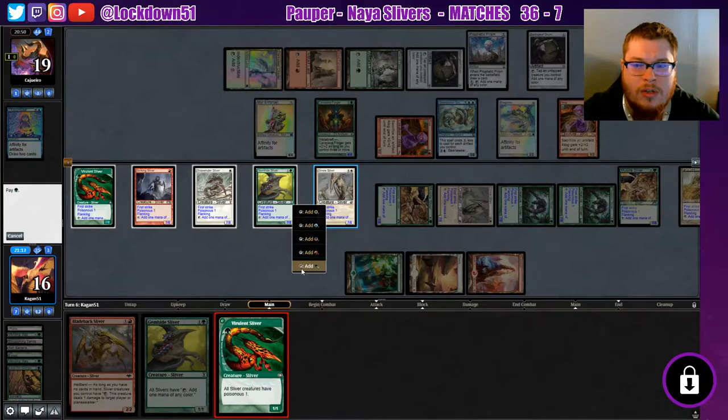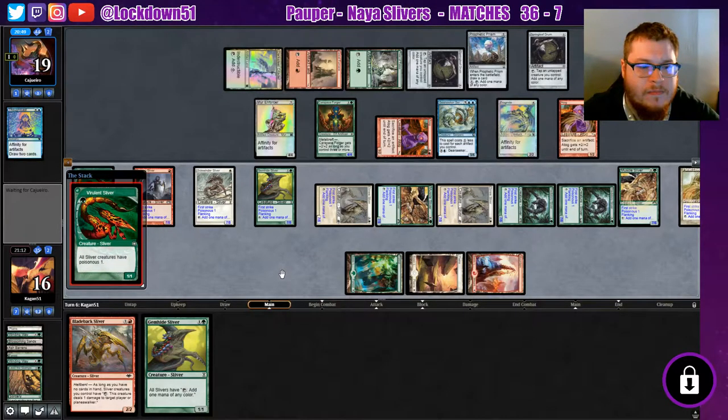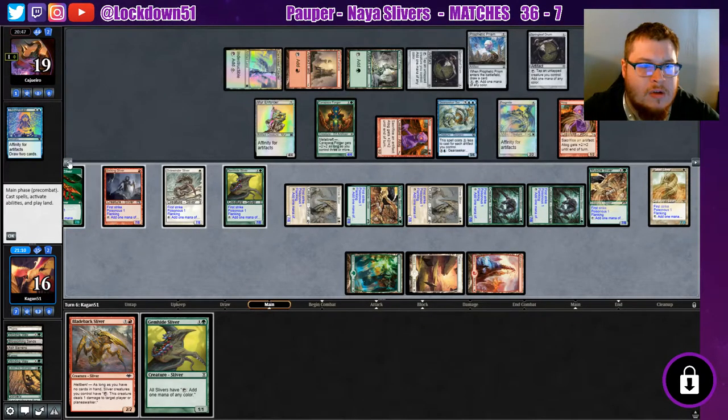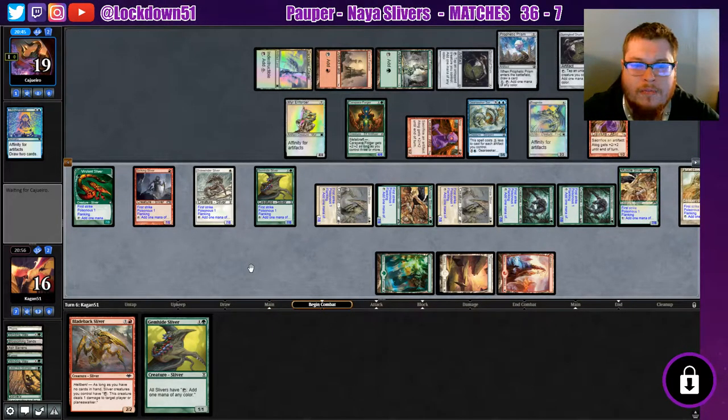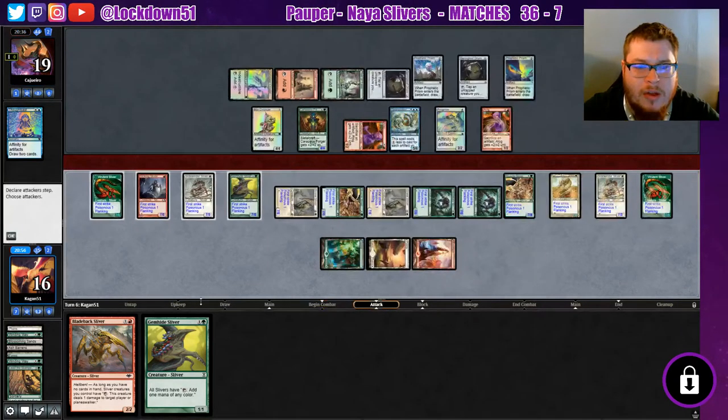I don't really want to swing in with my lords yet. Seven-eights — we got four blockers. All right, we'll swing in here. They can block a couple things, maybe double block a couple things. Then next turn we can set up for like the Blade Back plan, or do we want to just wait and play Gem Hide into Blade Back — really put the pressure on them? Maybe that's just best.